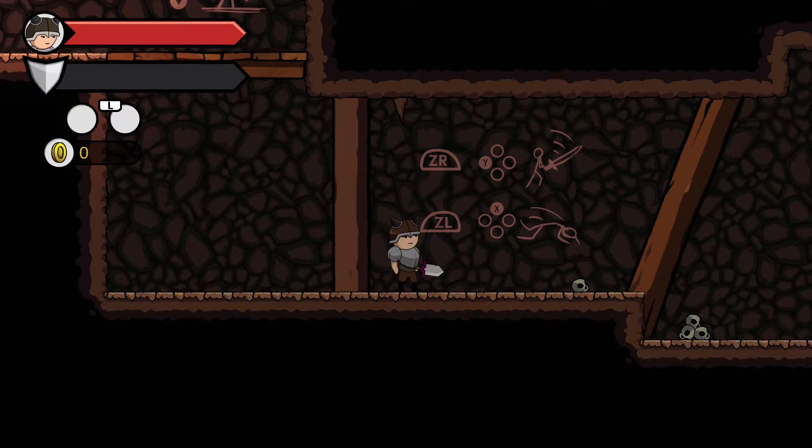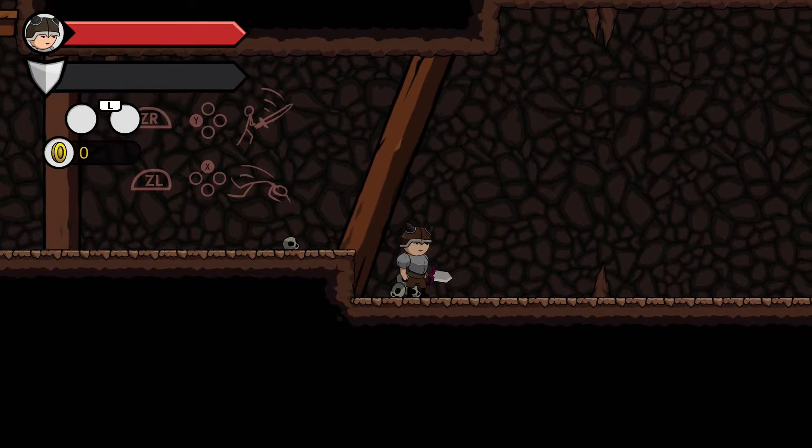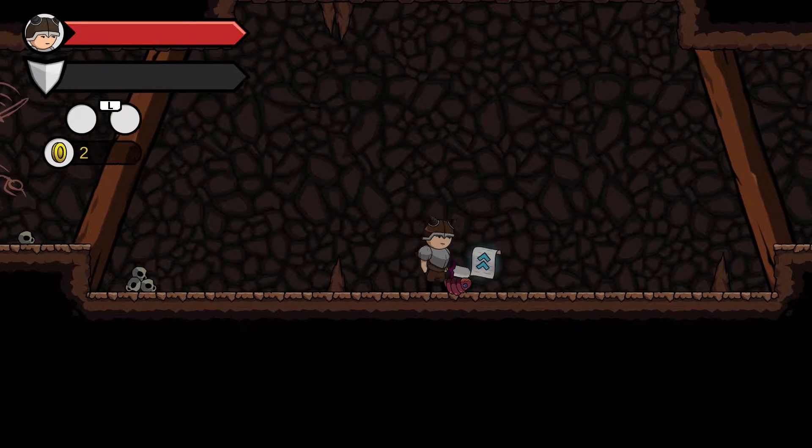ZR or ZL is dodge. You can evade attacks and projectiles by dodging through them without losing health. So basically, if I'm reading that correctly, we have invincibility frames — nice!